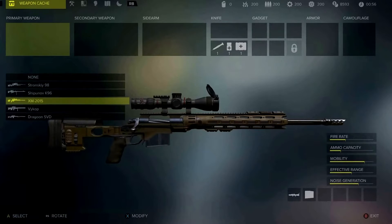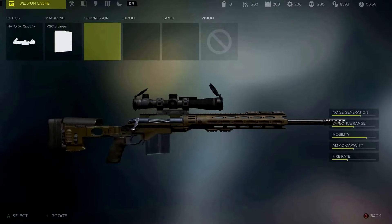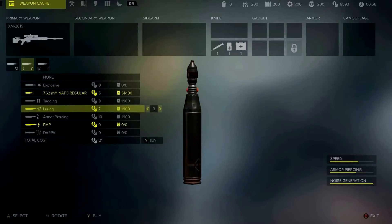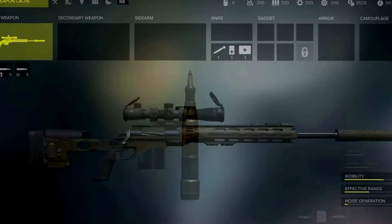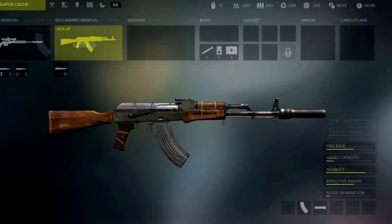In the mission, we're following a lead on a prisoner, and we're going to be infiltrating an enemy outpost to try and rescue him. We've already started choosing our loadout. We've taken our primary weapon, a sniper rifle, and we've bought a bunch of special bullets. So now we're going to take a secondary weapon, an AK-47, put a silencer on it, and grab a sidearm, the Garrett M9, also silenced.